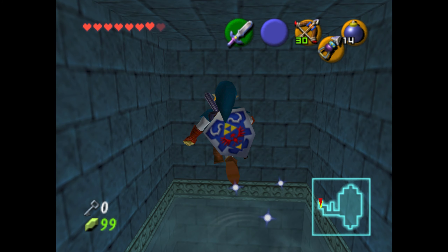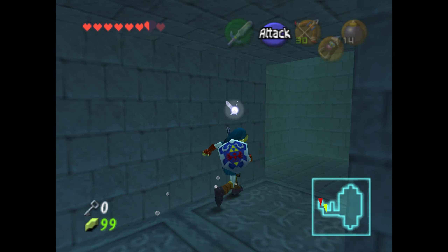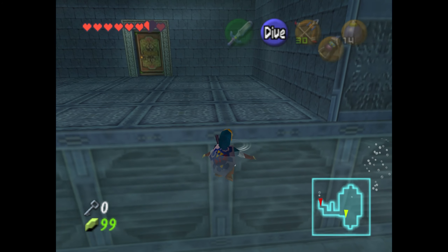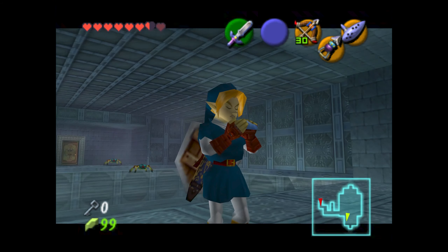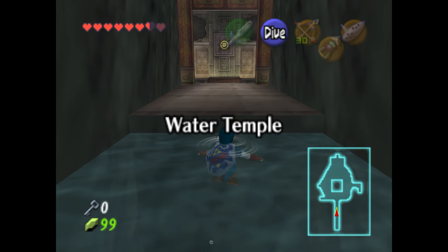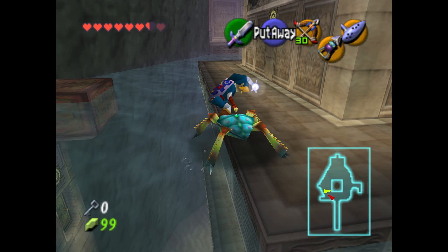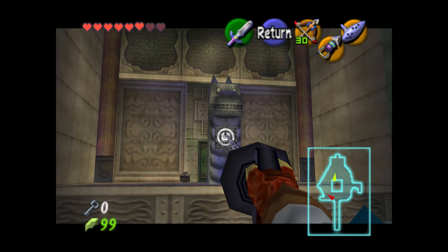A little pro tip for you here: you can actually just take a shortcut by playing the Serenade of Water and teleporting back to Lake Hylia. It's actually faster than walking all the way out of here. I had just forgotten that you can do that. Right now I'm like, wait a second, why am I walking? I should be teleporting. So we'll go ahead and play the Serenade of Water and enjoy a little bit of a shortcut. We'll jump cut back to the beginning of the dungeon — I was just spawning in Lake Hylia and used the Iron Boots to drop down to the entrance of the dungeon yet again.